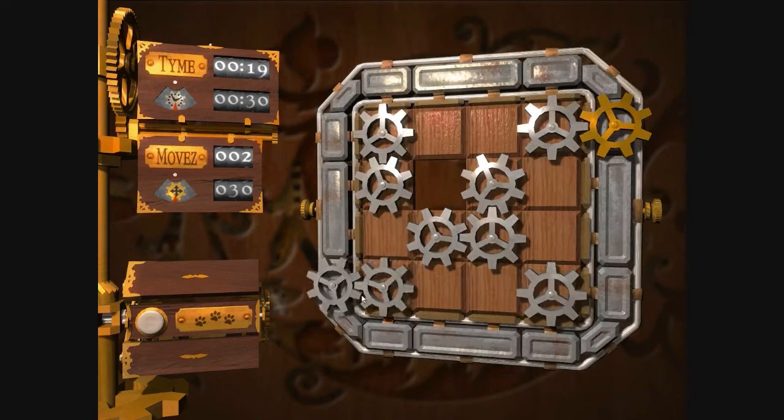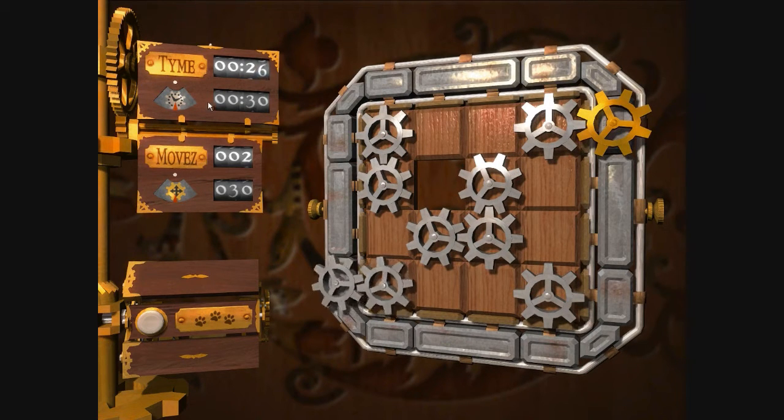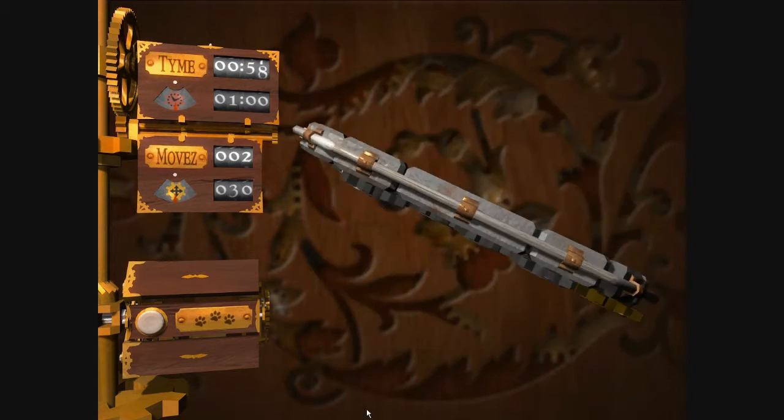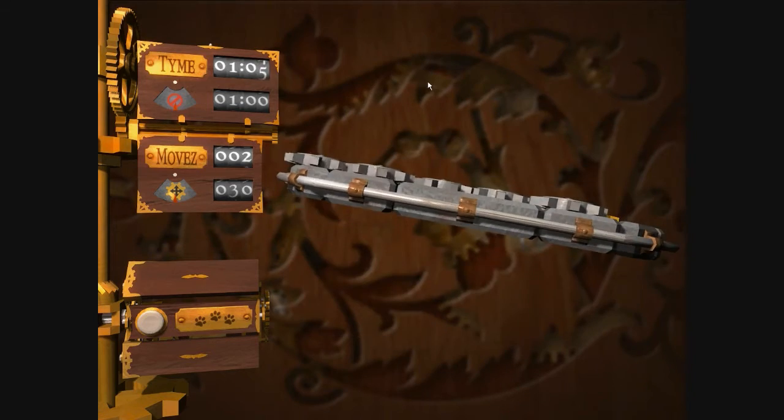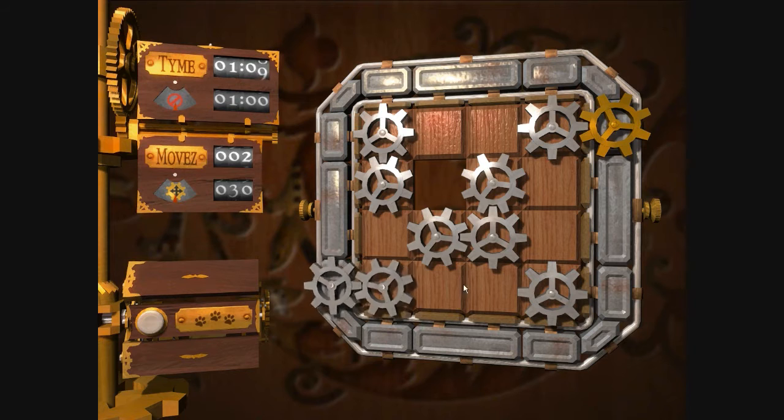For this puzzle, we're going to be connecting the gears to try to get it to this gold gear over here. This is the amount of time the designers think I should have for bronze — one minute. This button right here is like my hint button. Right now I don't need to spin in a third dimension, primarily because this puzzle is all on a flat board. But later on, we're going to be doing puzzles on cubes and three-dimensional objects. That's when the game actually shines.